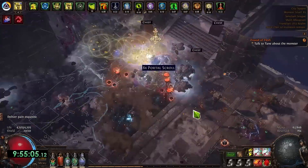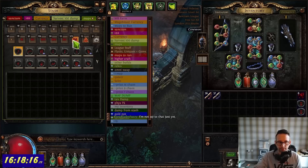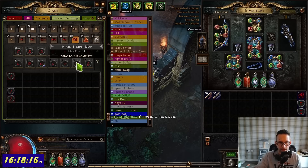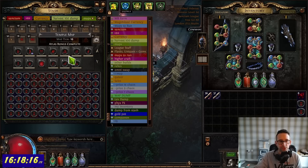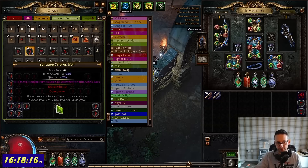I'm over-sustaining pretty heavily, so what I'm doing is favoriting a map such as Crimson Temple once I can't put any more maps in my map tab because it's full. If we look over here at my maps, I've got 573 maps and the ones I've been favoriting are starting to fill up — Crimson Temple is completely full and I've got two overflow.